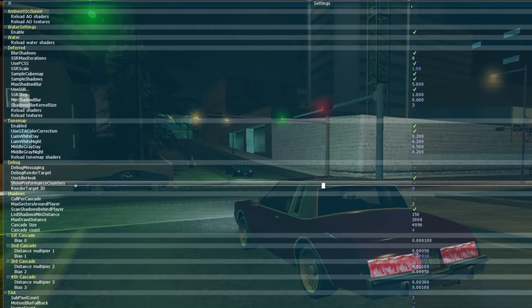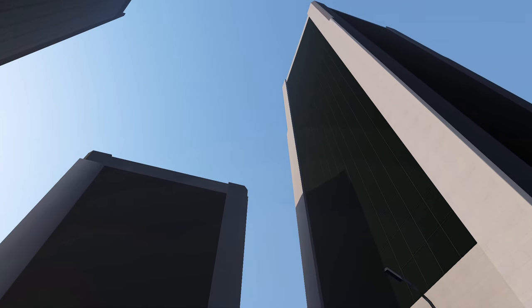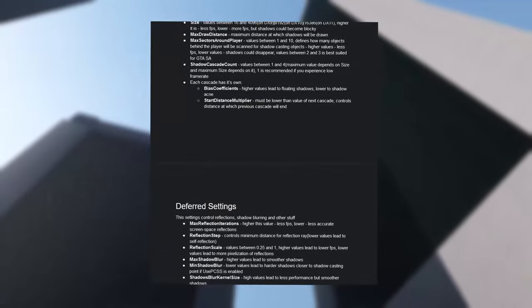By pressing F12 in-game, you can open up a configuration menu. This mod has so much customization that in the Renderhook Discord server itself, there's an entire channel dedicated to fan-made presets. There's also an entire Google Doc covering each setting.